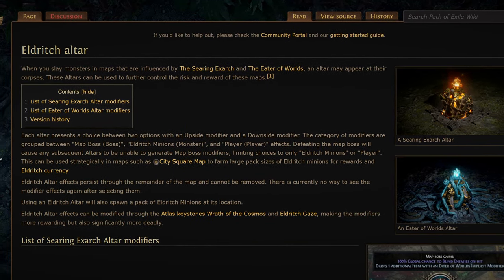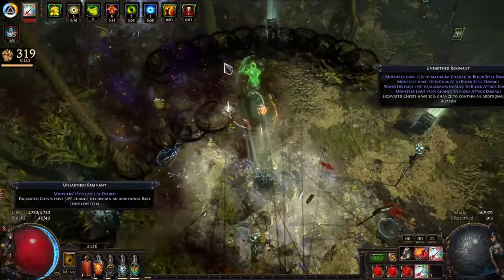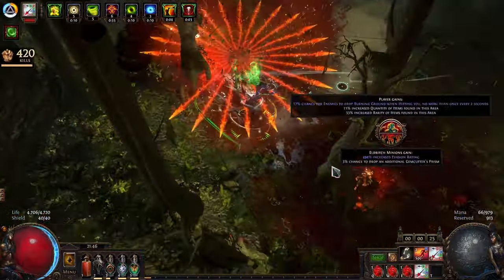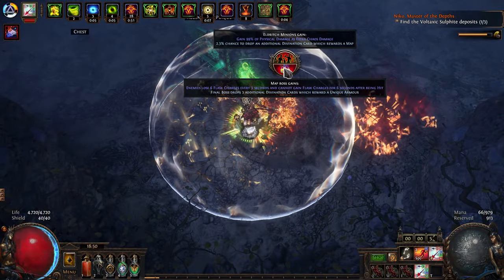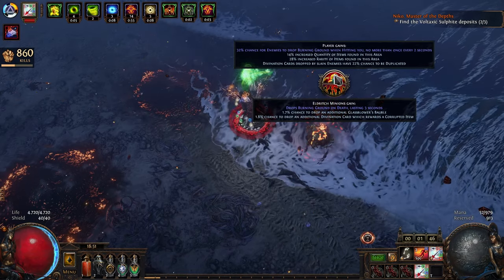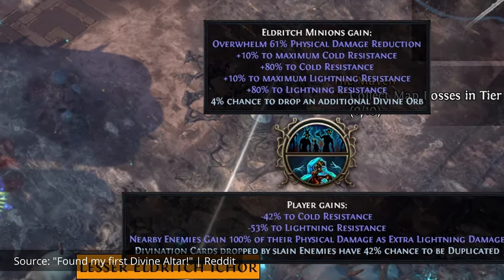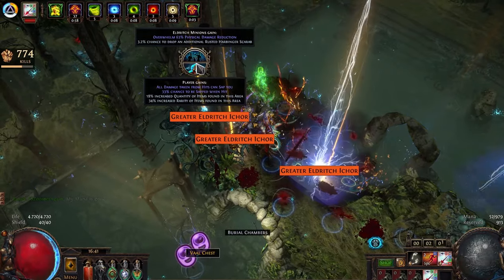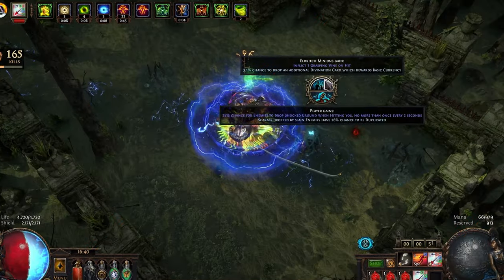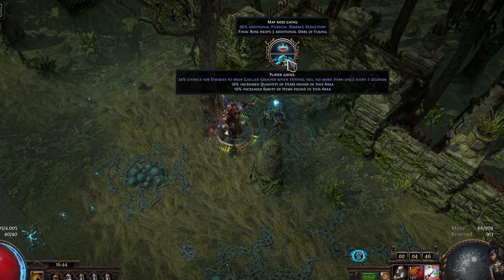Another thing to mention is the Eldritch Influence you are running. Searing Exarch in Jungle Valley is preferred due to the boss not spawning, so you can blindly spam the minion node and get a lot of loot that way. Keep in mind you'll be clicking a lot more loot, which also slows down your map. If you are more into big drops, choosing Eater of Worlds can result in a divine altar, but you have to read the altars each time — if the minion option doesn't say divines, you usually go for the player option because it gives more item quantity and rarity.